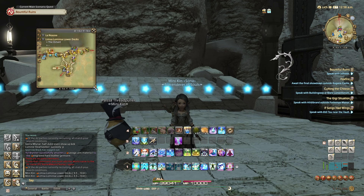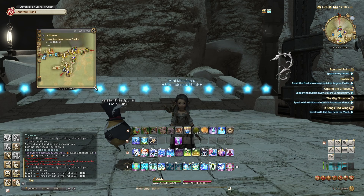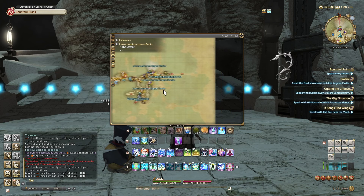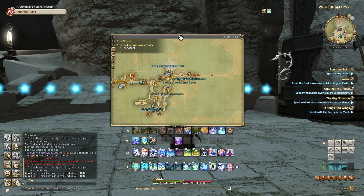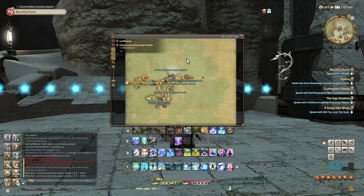My next tip while we're on the map is related to etherites. Sometimes you load into an area and you're looking at your map going, where the hell is the etherite? You're zooming around trying to find it. A handy tip: if you press Control, you can actually pop up the etherites so they appear on top of everything else. You have to hold it down for it to stay — when you let go, it disappears again.